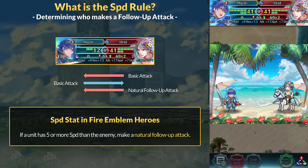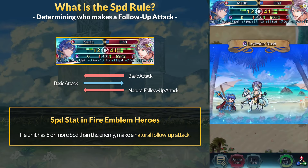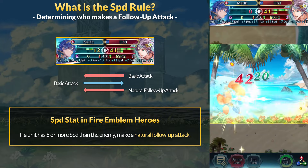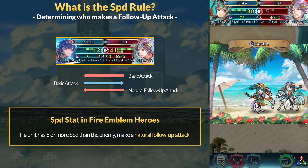What is the speed difference, or speed rule, in FEH? The speed stat determines who gets to make a follow-up attack in combat. In the main Fire Emblem games this value has varied, but for Fire Emblem Heroes, if a unit has 5 or more speed than the enemy, they make a follow-up attack. I generally call this out-speeding the enemy, and these are natural follow-ups.